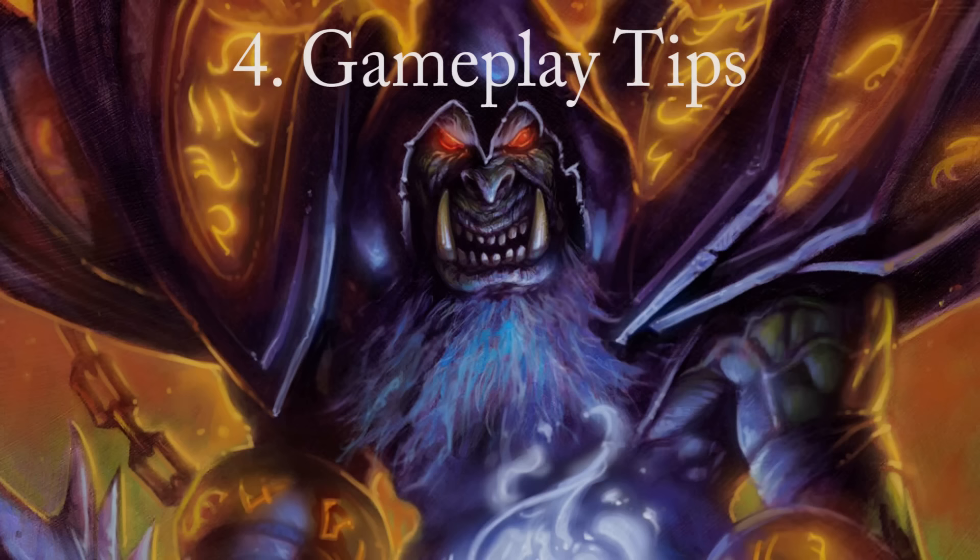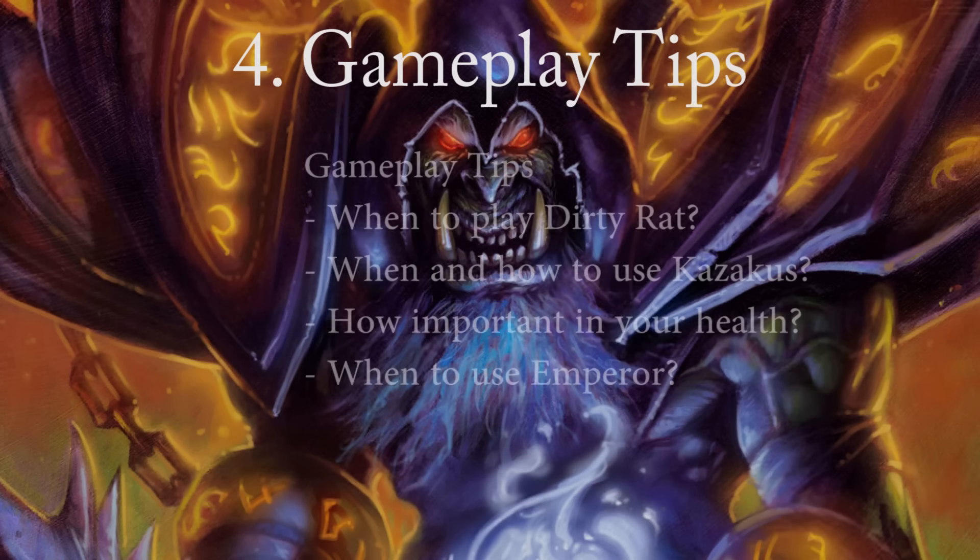To finish this guide, I'd like to give you a few general gameplay tips. When to play Dirty Rat: Dirty Rat is a tricky card to play. Generally, you only want to play it if you can either handle the worst outcome possible, or you do not mind what the worst outcome is. Against control decks, you usually want to wait a bit with it, so they play all their unimportant minions, which means you'll have a higher chance of pulling an important one, such as Brann, Reno or Kazakus. Dirty Rat also combos well with Shadowflame or Mind Control Tech, and you get a free kill if you play it into your opponent's Doomsayer.